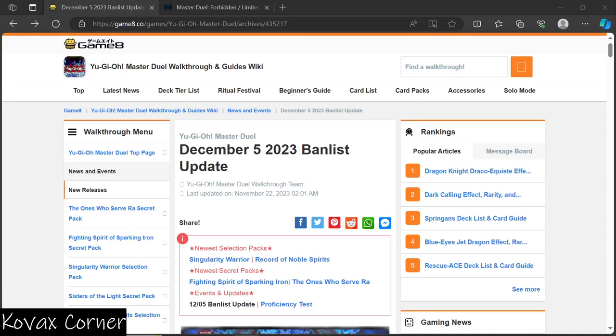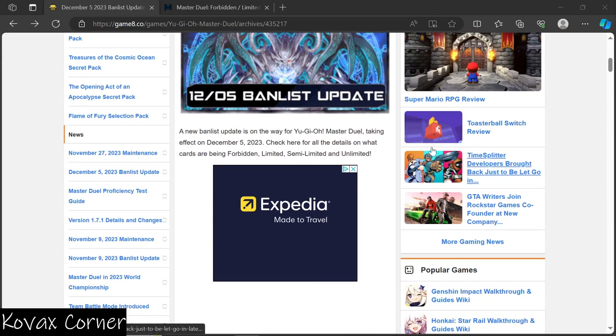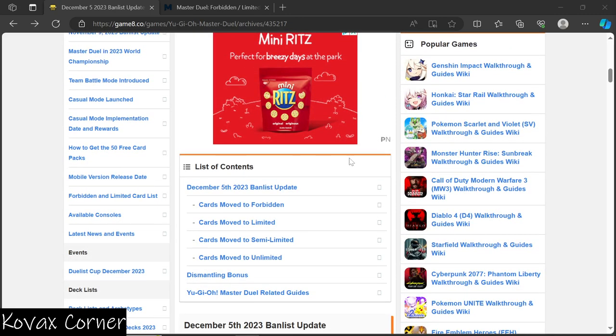What's going on guys, today we're checking out the December 5th 2023 banlist update for Master Duel. You can check it out at gamea.co — I'm leaving all the links down in the description below for the references I'm using. A new banlist update is on the way for YuGiOh Master Duel, taking effect on December 5th 2023. Check here for all the details on what cards are being forbidden, limited, semi-limited, and unlimited.